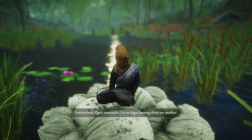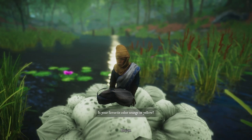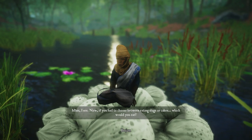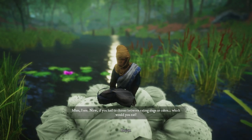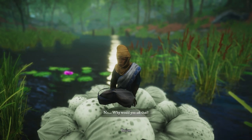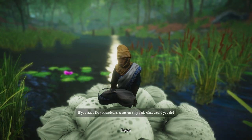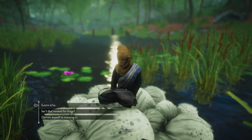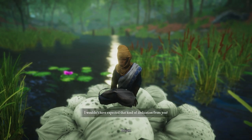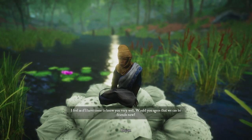[In-game NPC dialogue clip] "I understand. Quite reasonable. Let us begin learning about one another. Is your favourite colour orange or yellow? Hmm, I see. Now, if you had to choose between eating slugs or cakes, which would you eat? No. Why would you ask that? This next one will be tricky — if you saw a frog stranded all alone on a lily pad, what would you do? I wouldn't have expected that kind of dedication from you. I feel as if I have come to know you very well. Would you agree that we could be friends now?"